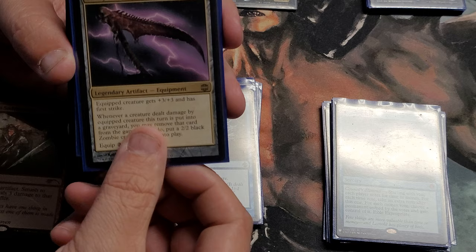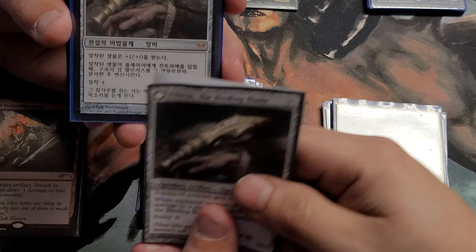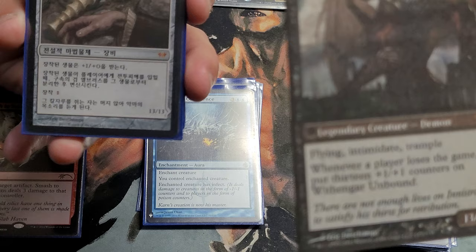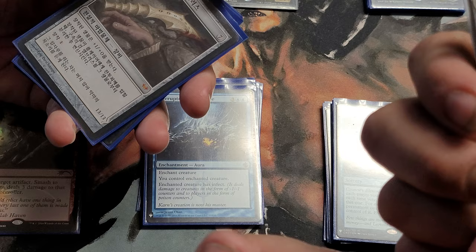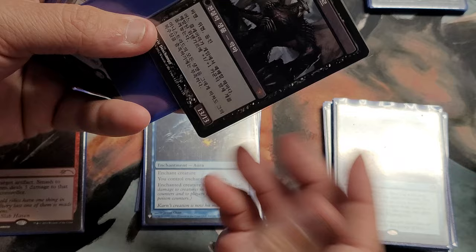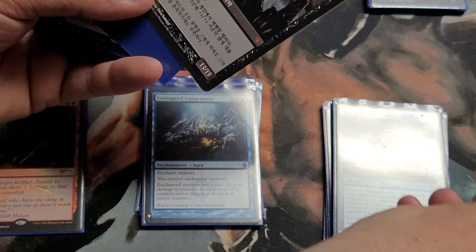I've got some other equipment that really draws attention. The next one gives the equipped creature plus one plus zero, and when it deals damage to a player, it unattaches and transforms into Withengar Unbound — flying, intimidate, trample, 13/13. Whenever a player loses the game, put thirteen plus one plus one counters on him. I got this out of a pre-release; I use a proxy in this deck because the actual card is in another deck, but I traded for this one in a different language — I think Korean. The art is a little different and brighter in the back.